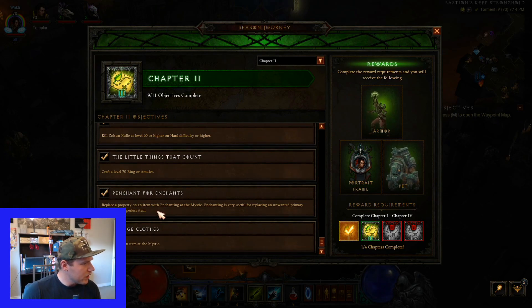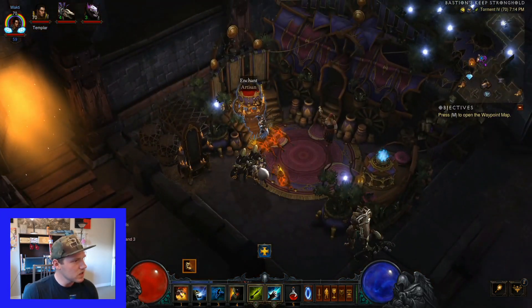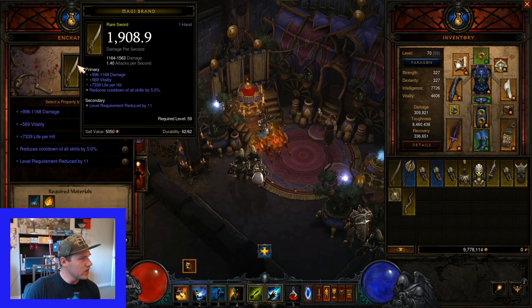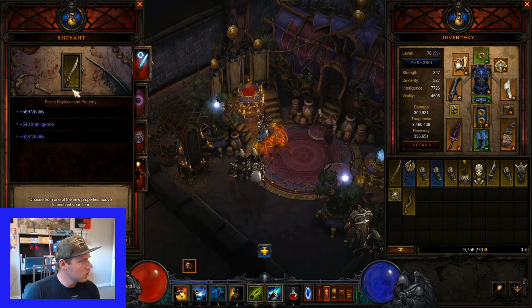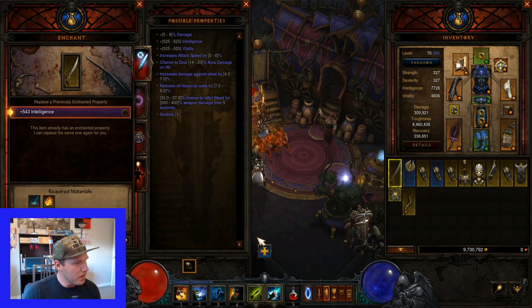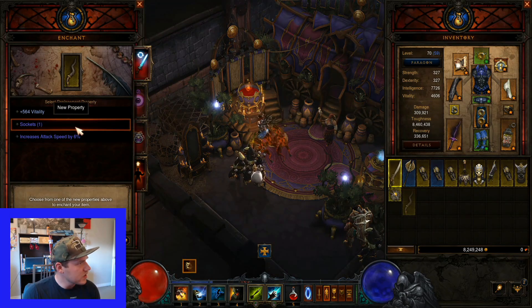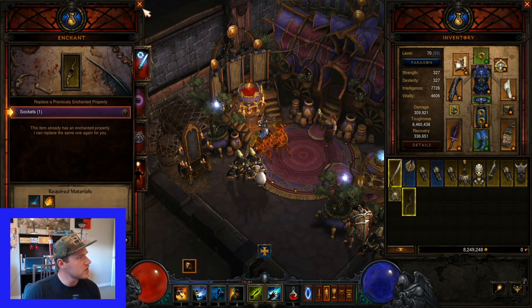Replace a property on an item with enchant - go to the enchantress, click on Enchant Item, pick an item. See how this one has level requirement reduced by 11, so you can use it at level 59 even though it's a level 70 item. Click something, replace it, say okay, and choose your new property. There's also a Chapter 4 thing coming - roll a socket on a weapon. It doesn't matter what weapon or if you'll use it, just get a socket on it. Doing it now saves time later since we're already here.